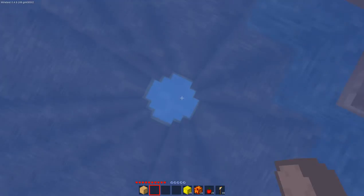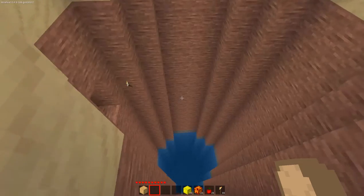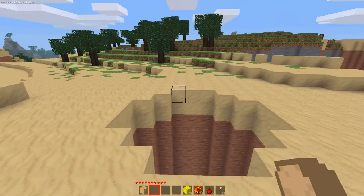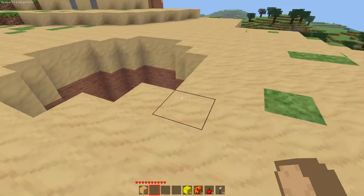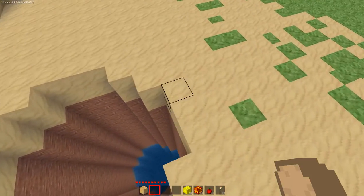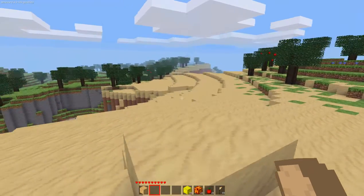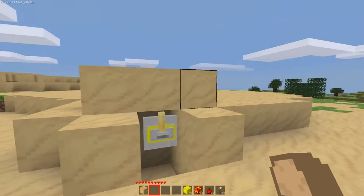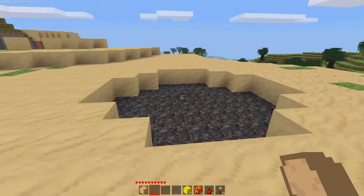Sand nodes will begin to pile up at the bottom as the trap is used multiple times, and you also need to reset the trap manually. You could probably come up with a system that sets it solid and drops sand nodes from above, but that might be a bit more visible. This simple way keeps it not very visible and easier to use as a trap.